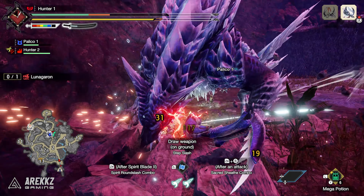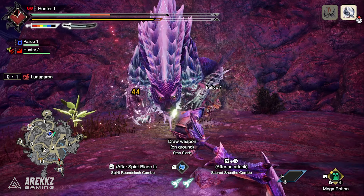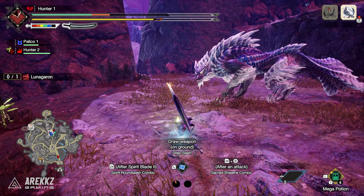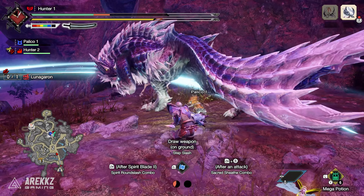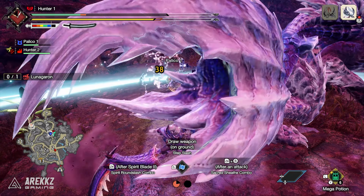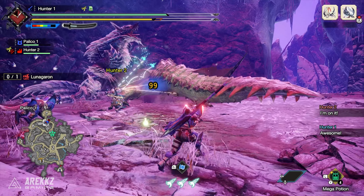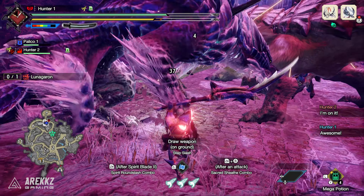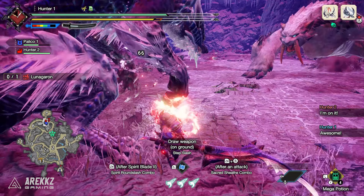So the Longsword got some really, really tasty buffs in Sunbreak — some really nice new moves. The setup we're running with in this one has the new special sheath combo. And as you can see from that footage, the Harvest Moon Ring, which when you put down, your spirit gauge will not decrease. And when you perform counters, you will also get multiple hits. Now it is worth noting, when we jumped into this demo we had very limited time — I tried to go through as many weapons as possible, so I didn't really have too much time to sit down and master everything.